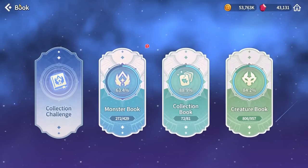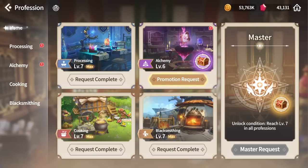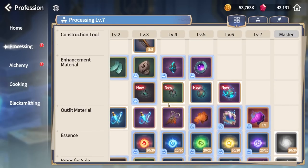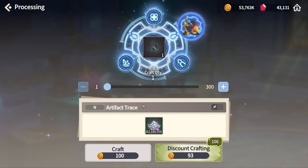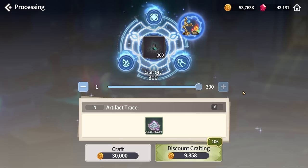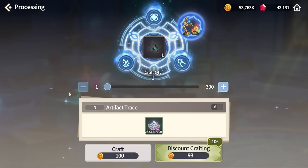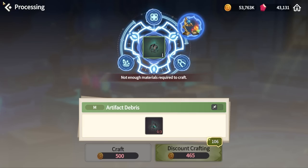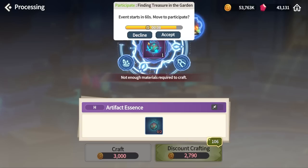Looking at how to craft artifacts - it seems they're made with room pieces in the processing/crafting menu. One component costs 100, this one costs 300, this one costs 900. You need two, so 1,800 to craft one purple ball artifact.